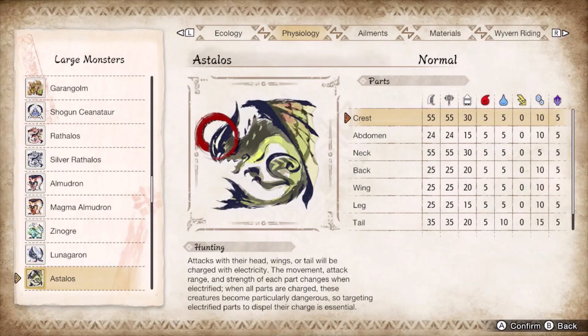Astalos is the only monster in the game with good cutting hitzones but poor body-wide elemental hitzones. You can use ice against it thanks to the 15 ice hitzones, but it can't be placed in the ice category for not cracking 20 on any of its hitzones. The glowing parts become targets, otherwise hit the head. All of its moves can be guarded, but it performs a lot of combos punishing poorly timed super inputs, hence spinning axe.